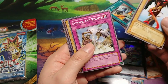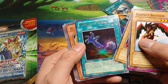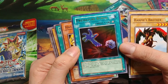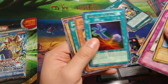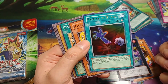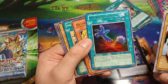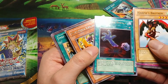We got Harpy's Brother, Attack and Receive, Mr. Volcano — and oh boy! Oh boy, that's cool. I didn't think we were gonna pull a foil. We got a Premature Burial from Pharaoh's Servant. That's super cool, that looks really nice — that's going in the binder. This is back in the day when it had different wording: 'Pay 800 life points, select one monster from your graveyard, special summon it onto the field in face-up attack position and equip it with this card. When this card is destroyed, the monster is also destroyed.' That was abusable. That looks awesome.